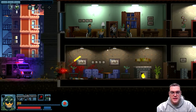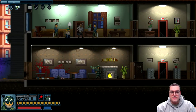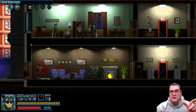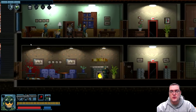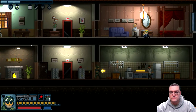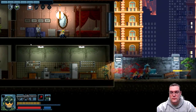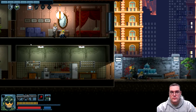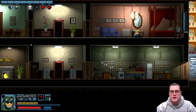I want you to pay attention to something that I somehow missed the first four or five levels. In the top left-hand corner there's a bar, and as I do kills or rescue hostages you're going to notice that bar go up.